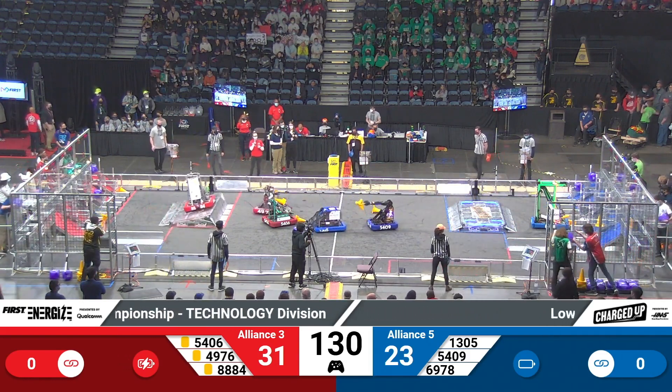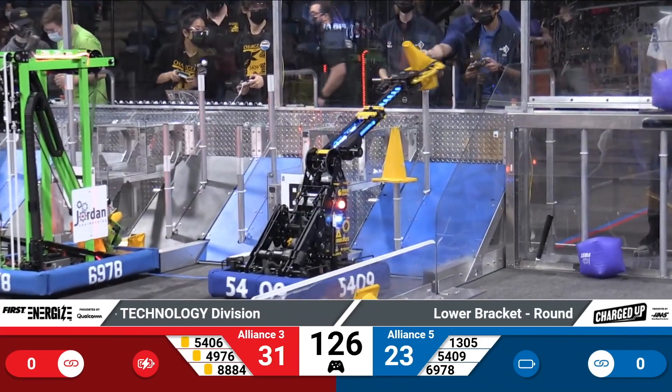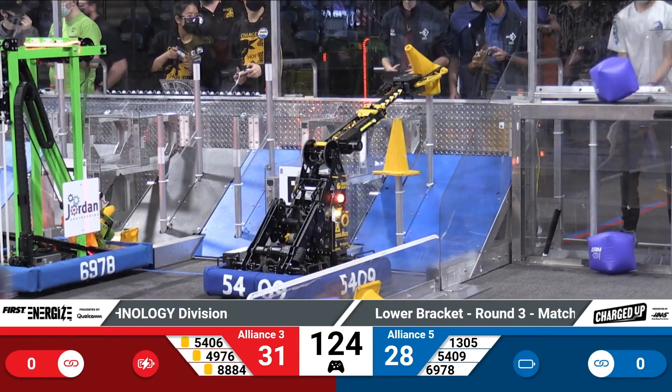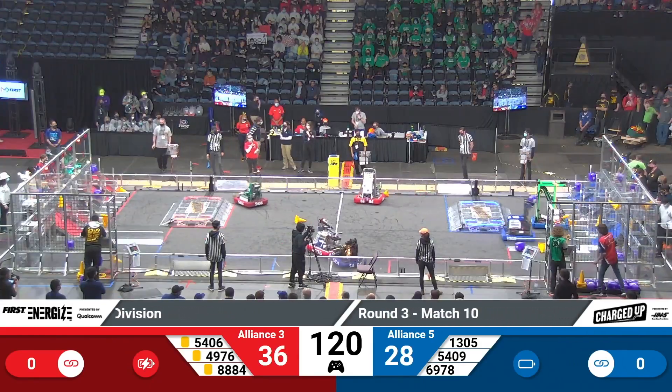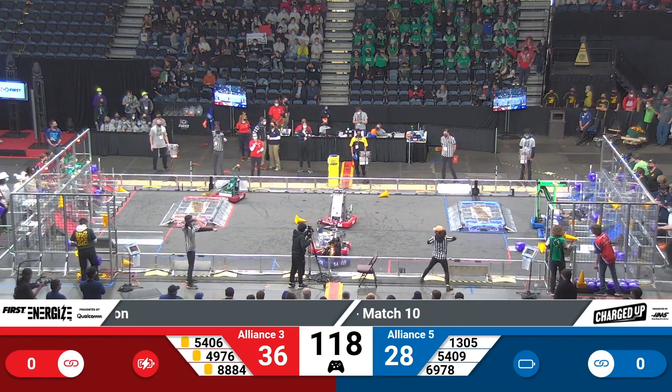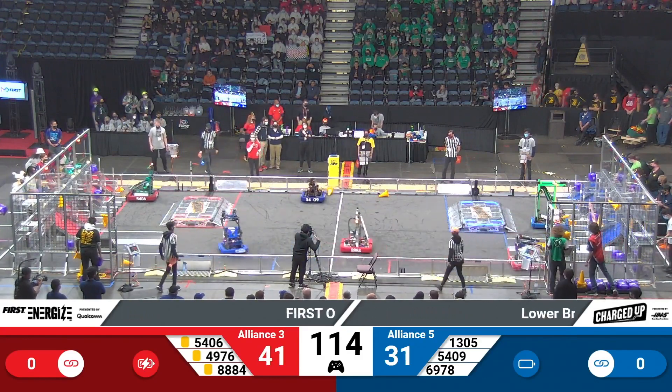Right away, it looks like 69-78 and 54-06 on either alliance are having a bit of trouble. Hopefully we'll get them back before the end of the match. Over on the Blue Alliance, 54-09 lining up to place. It's a cube and a cone, and they're racing back over their charge station. And it might even be a defense from 49-76 over from the Red Alliance.